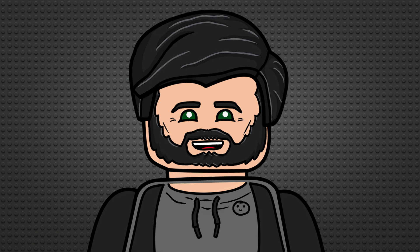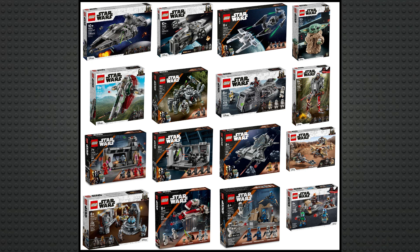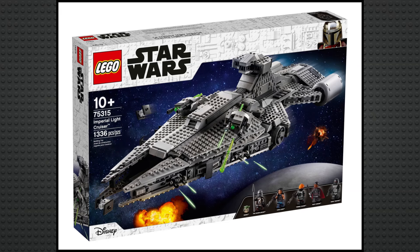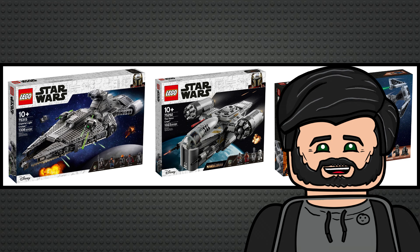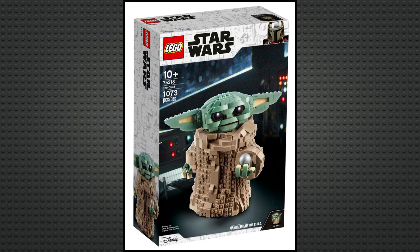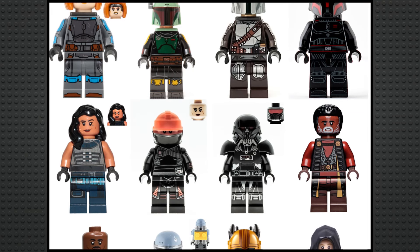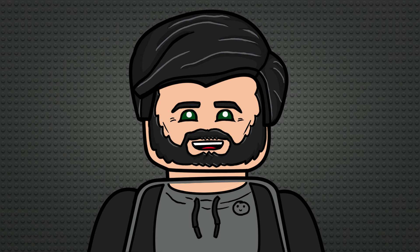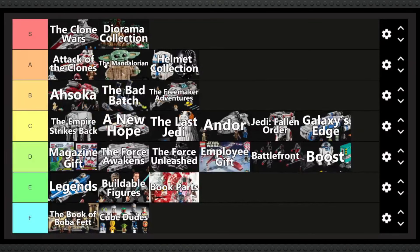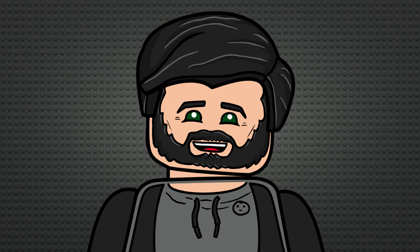Next up is The Mandalorian, which I'd be a lot more enthusiastic about if Season 3 didn't suck as much as it did. It has 16 sets released over 5 years, and you know what, this is a damn good sub-theme. The Light Cruiser, Razor Crest, and TIE Interceptor versus set are a really good trio of flagships, and below that you have a great selection of medium-sized playsets, a buildable Grogu, a great selection of 30-ish euro sets, and even two decent battle packs — all the while producing some incredibly high quality minifigures covering basically every major character. LEGO really gave this one a lot of love. This is comfortably at the higher end of A tier, above the helmets and just about below Attack of the Clones.